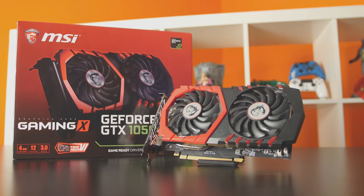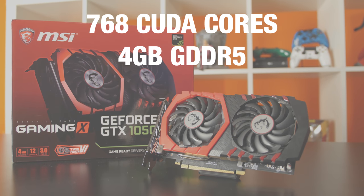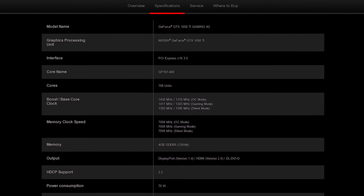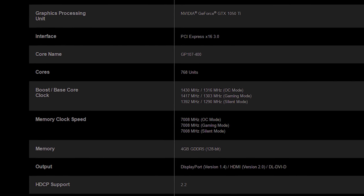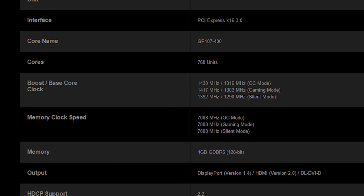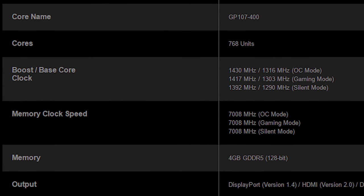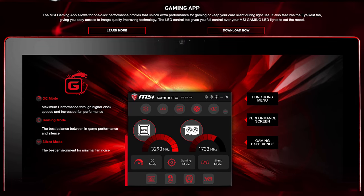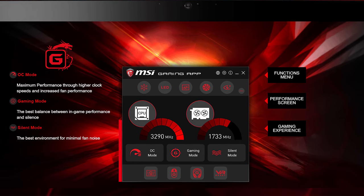Taking a gander at some of the spec highlights, we're looking at 768 CUDA cores, 4GB of GDDR5 memory, a 75W TDP, and a number of different values for base clock, boost clock, and memory clock speed based on which mode you're running. Silent mode is the more power-efficient mode, gaming mode is the standard configuration, and OC mode increases gaming performance along with higher power consumption. You can actually switch between these modes from your phone pretty easily if you install MSI's mobile gaming app.